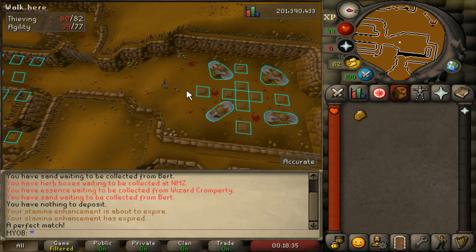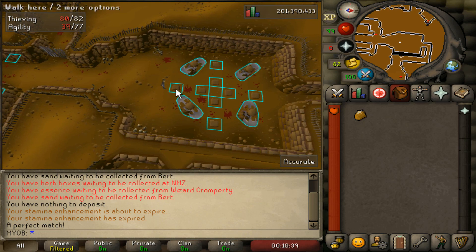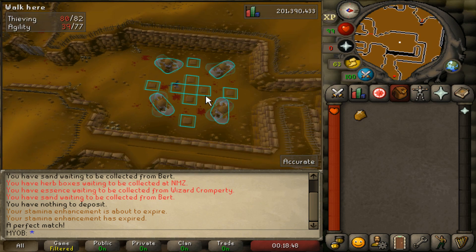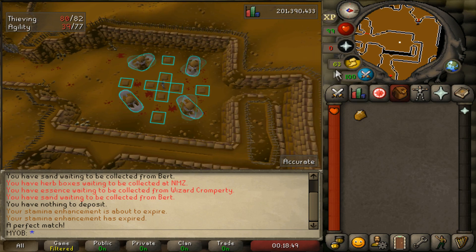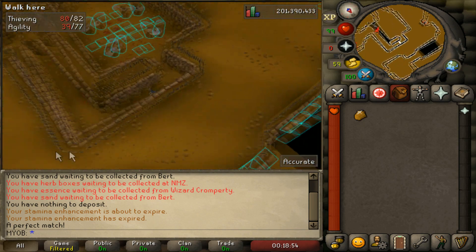There will be another maze right here. Stand one step away from this first square. Make sure not to move before you do this and have your run energy on. Click this middle tile right in between the cross. Make sure to stop, then have your run energy on again and run through this part, and you will bypass that whole part of the maze.